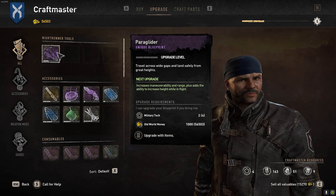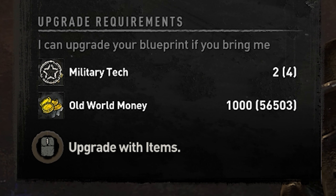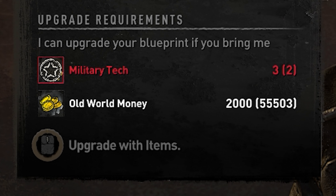In order to upgrade the paraglider, you're going to need military tech and then money. From the very first upgrade, you're going to need two military tech and 1000 coins. I'm going to middle mouse click and now I've upgraded the paraglider one time. With the next upgrade, I'm going to need three military tech, and then it'll be even more for the final upgrade.